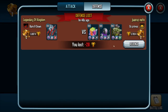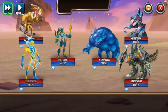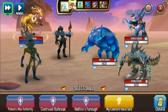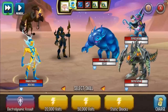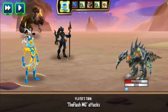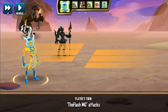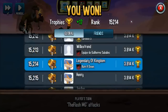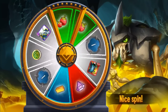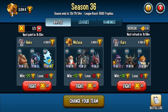Oh, somebody just attacked me! Let's get them — go ahead and do it. Who are you trying to attack with those weak monsters? You know what, let's just go auto because this team is very easy. Voltic used his special skill and just took them all down. 17 points — I guess it's alright. At least we got 50 coins. Now I have 3,914.